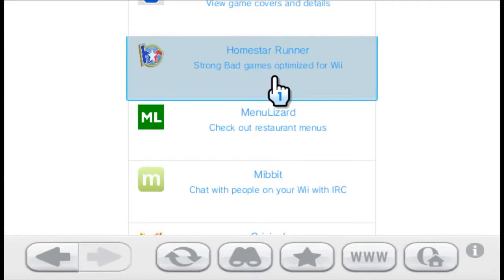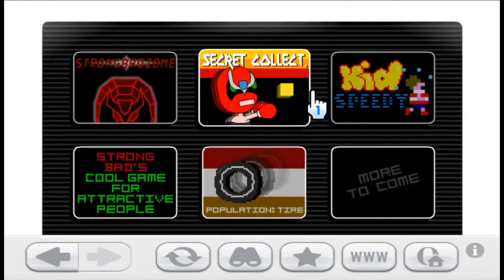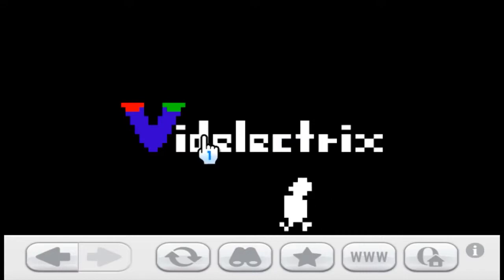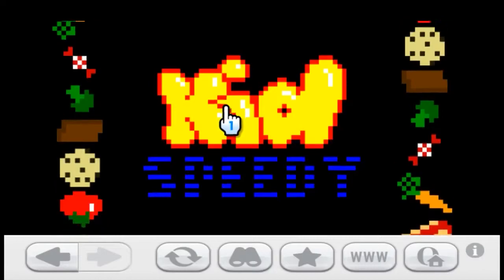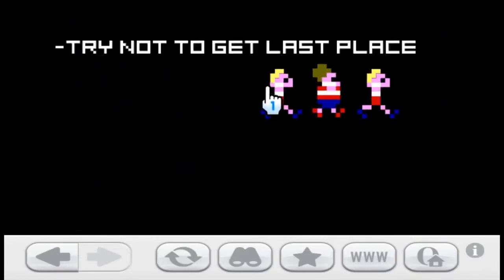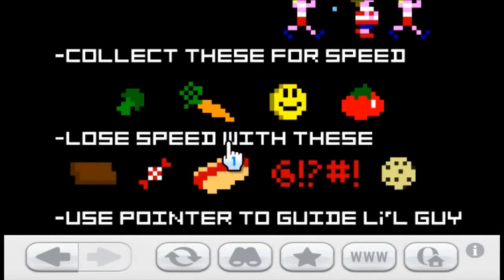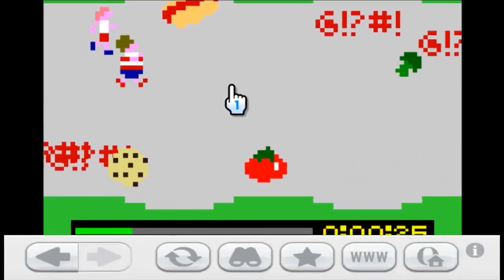Homestar Runner — Strong Bad games, optimized for the Wii. These are their games from the Wii. Oh, my ears! Kid Speedy — try not to get last place, collect these for speed, lose speed with these, use points. One player — yes. I'm quite bad at this.